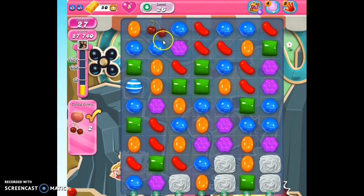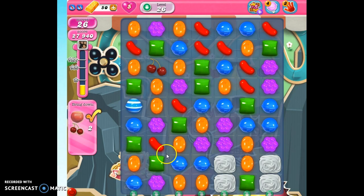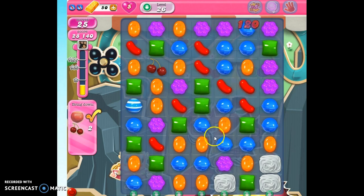So I've got all of my hazelnuts taken care of. I've got a cherry on the board here. Now we need to try to bring these down. I also like to get these meringues out of the way, especially because I don't know where that other cherry is going to come — it might come down closer to that side.